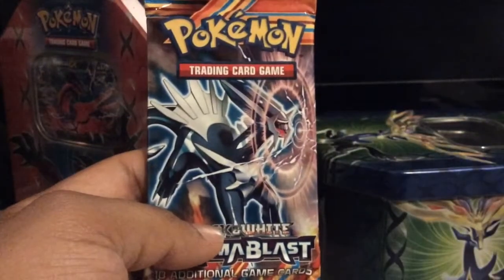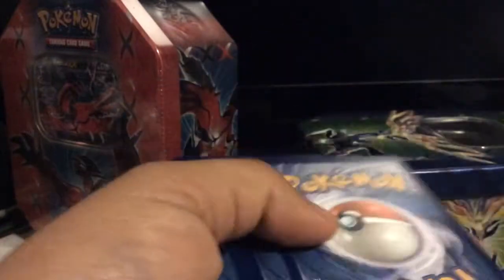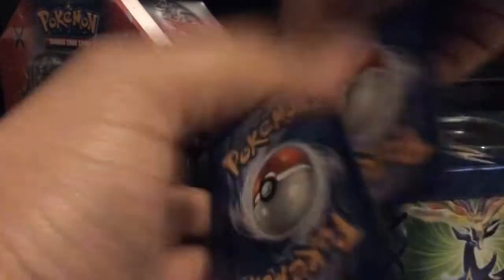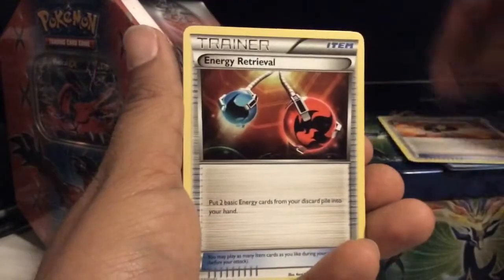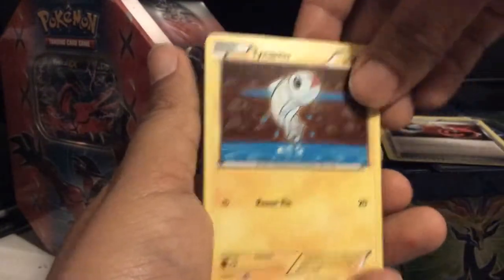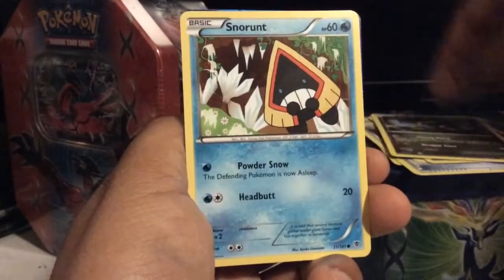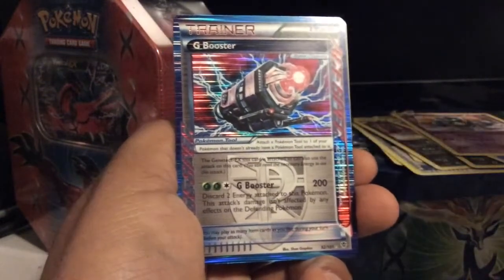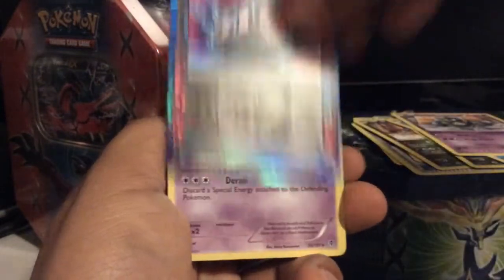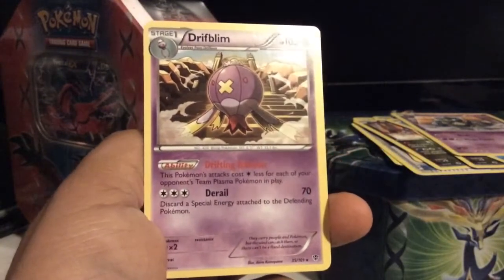Let's actually open up this Plasma Blast pack first. A Plasma Energy, Ultra Ball, Energy Retrieval, Tynamo, Druddigon, Axew, Snorunt, G-Booster — nice, an ACE SPEC. I do believe I have this, but still nice to get an ACE SPEC. And a Drifblim. So not too shabby here.